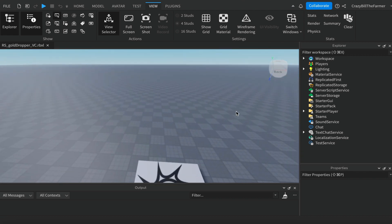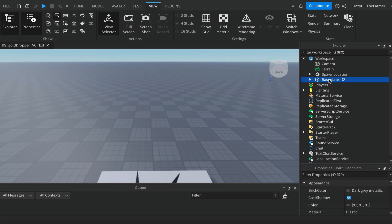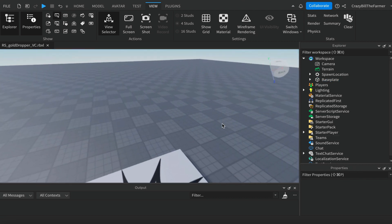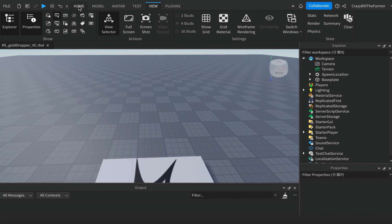To make our gold drop from the sky, the first thing we'll do is come up to our workspace and click on our base plate. We're going to change the size to something a bit smaller — let's say 300 by 16 by 300. This will give us a base plate where we can have our gold fall. The script we write will work regardless of what size you make your base plate.